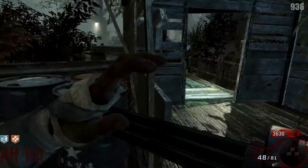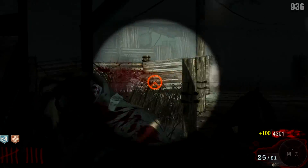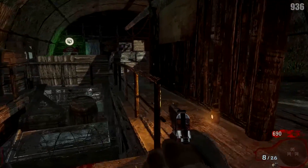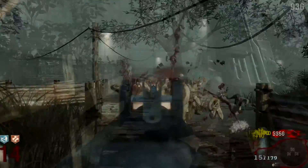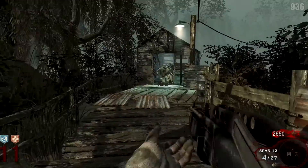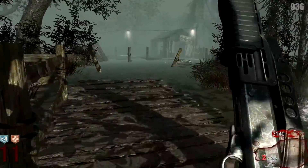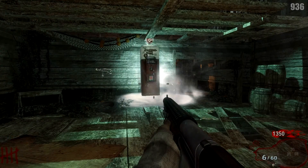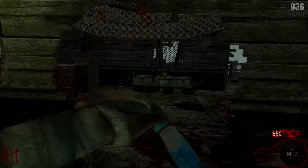Unlike Nacht der Untoten and Verrückt, Shinonuma really doesn't have that many glaring differences. Of course, the main addition is going to be Mule Kick and the Black Ops 1 weapons. And like every other map, we have the addition of Black Ops 1 zombies, which means there are more than just 24 zombies after a given round. Also, Quick Revive now actually does revive you, because this is Black Ops 1.